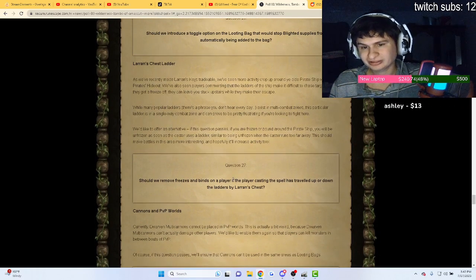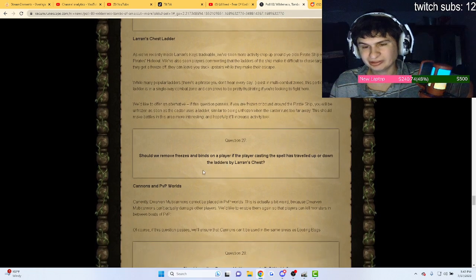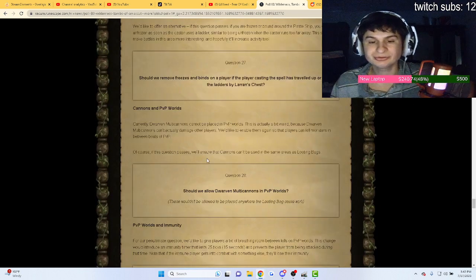For Laryn's chest, they want to remove freezes and binds on a player if the player casting spells travels over the Laryn's chest ladder — so going downstairs or upstairs would remove your freeze. That would make doing Laryn's keys a lot easier.